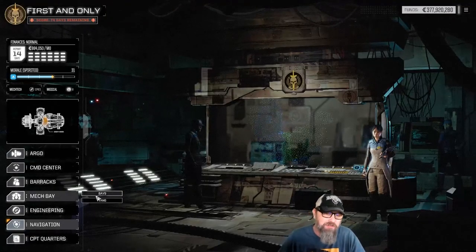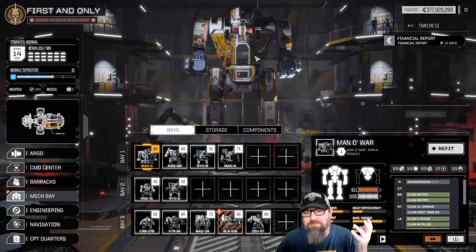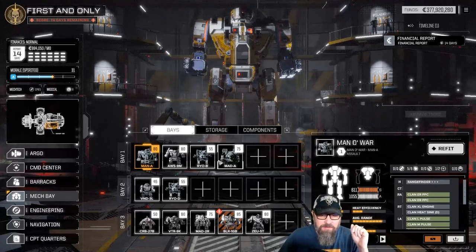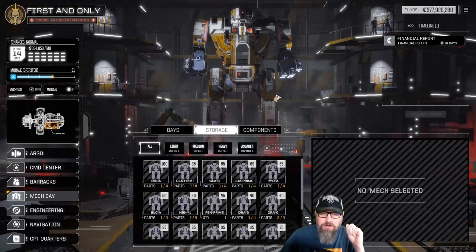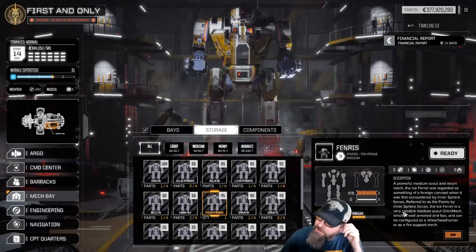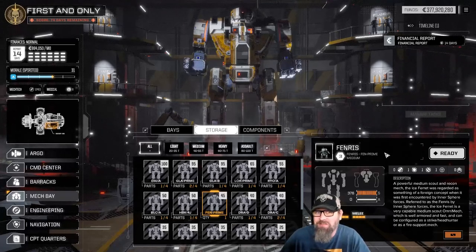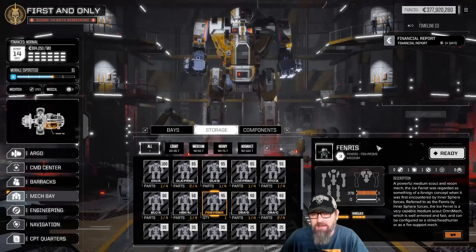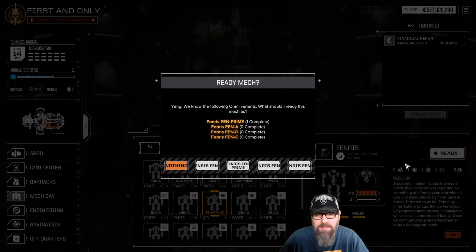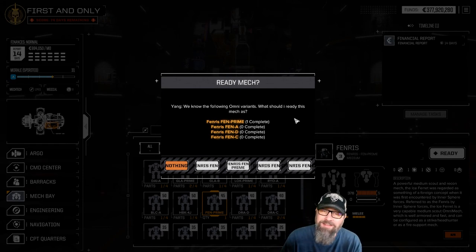I've discovered what's probably a bug. Something I said before isn't quite true — I said we had a fifth Clan mech we weren't counting. You can see if we pull the Awesome out, we put three others up there — there are four Clan mechs. In storage we have a Fenris, an Ice Ferret. We built the Prime because I didn't know which ones were which, guessed wrong, and it turned out to be garbage. However, if you've got multiple parts and you come here after putting something into storage and hit Ready, you can ready it as any variant you want. It's entirely possible this is a bug, but it's also possible it's working as intended.